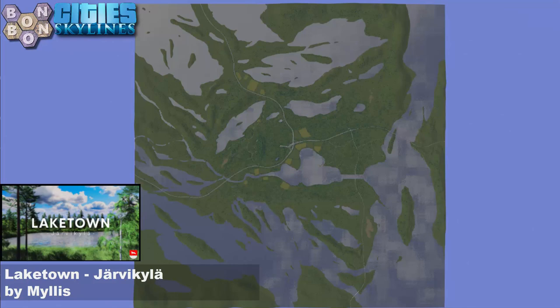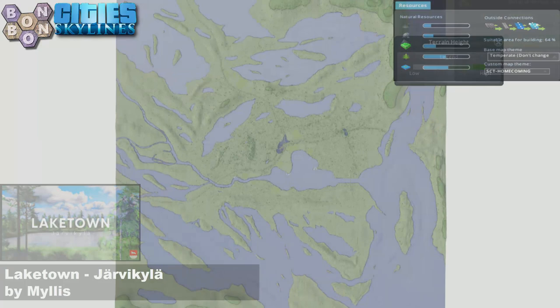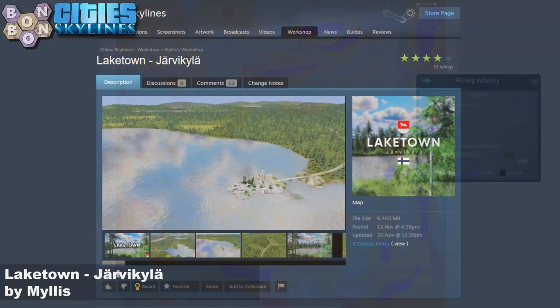Today's map is Laketown Yarravikula by Mylis. I had to get a little bit of help from Google — I'm sorry if I've got it wrong — Finland, but I think I'm close-ish. This is Stark Square with lots of fun going on. Some will complain about the size of the intersection. The terrain heights are fine — it's a pretty flat map with just a little bit of undulation. Resources are a little light but pretty usable, especially if you want to do some forestry. If you've got Sunset Harbour and want to do some fishing, we've got a mix of most of the fishes. It's pretty splashy.